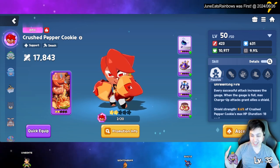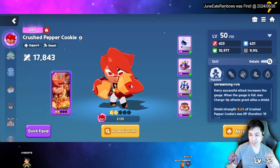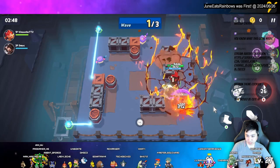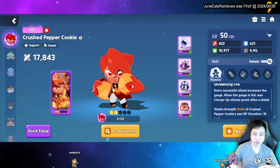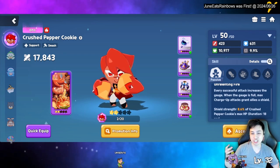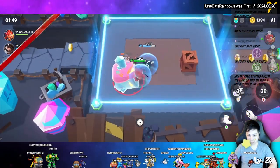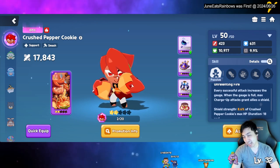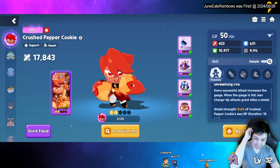Let's go over his skills and passive — we'll cover his builds later. His basic gameplay is that he puts up shields on himself and his teammates, and when he has a shield he gets a damage bonus buff. He has a gauge that charges up, and when you do a charge attack it gives him shields.